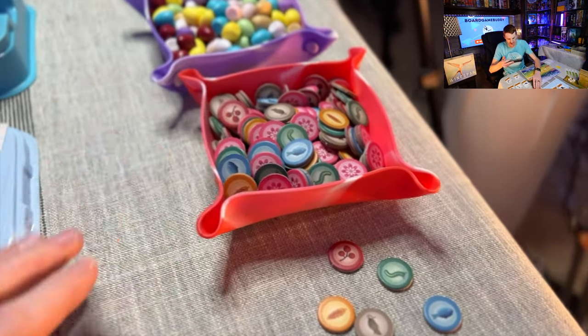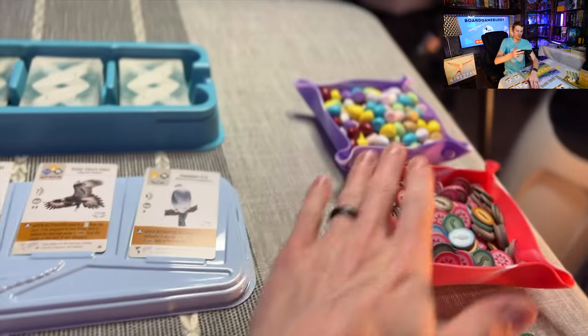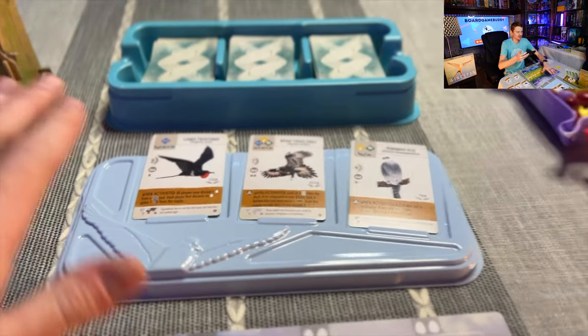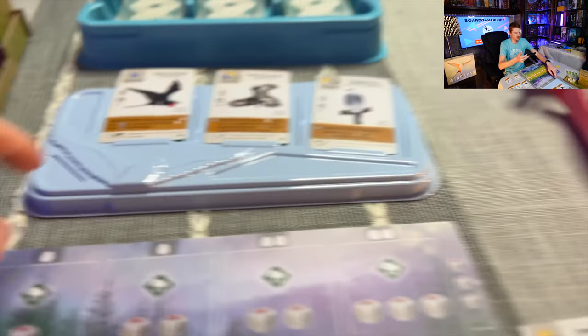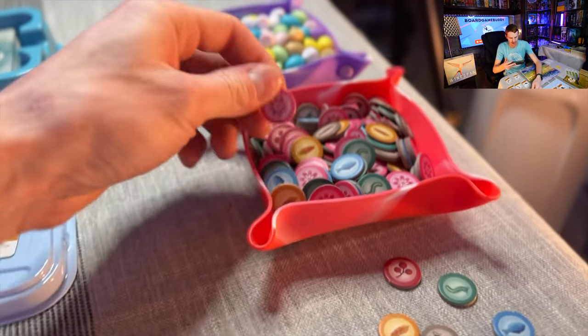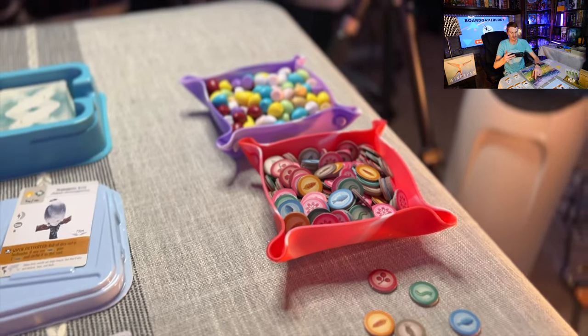You're going to have all these tokens — put those in a pile. Your eggs, put those in a pile — those are your resources used throughout the game. Then you've got your birds. Some of these components are from the expansions, so this right here I don't believe comes with the base game, and some of these wild tokens also do not come with the original game.